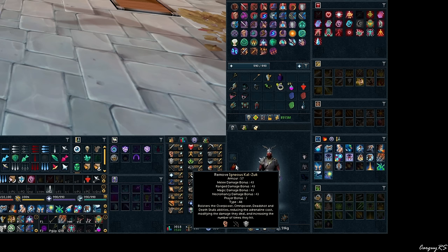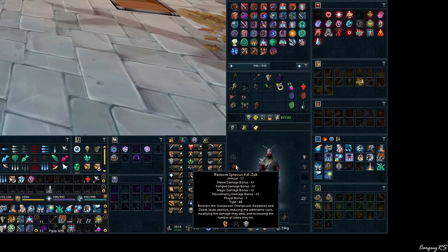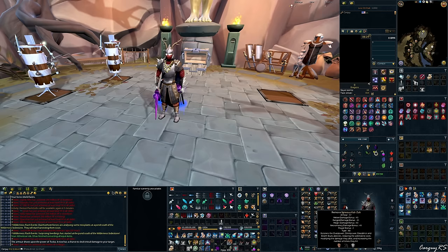Zuk Cape is very strong for magic and is borderline a requirement for doing really good magic damage. Omnipower goes from one hit costing 100% adrenaline to a 60% base cost and hits up to five hits. The individual hits are not as strong as a single Omnipower hit without it, but the damage is definitely there. You don't need the hybrid version — it just makes your presets nicer. Either the normal mode or hard mode cape will work. Definitely get it; highly recommend.